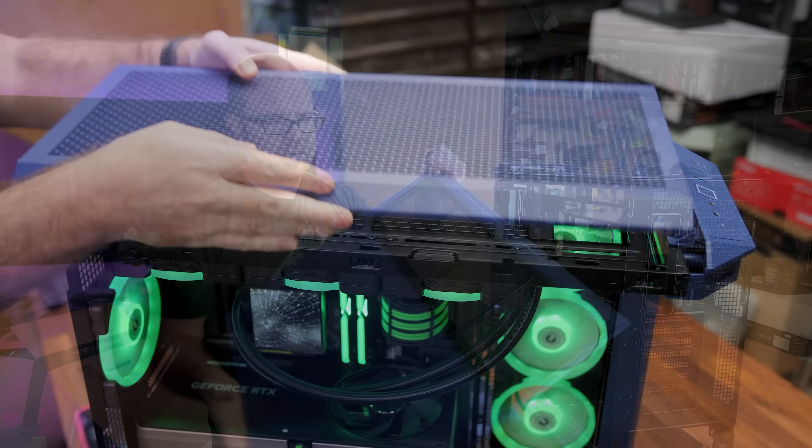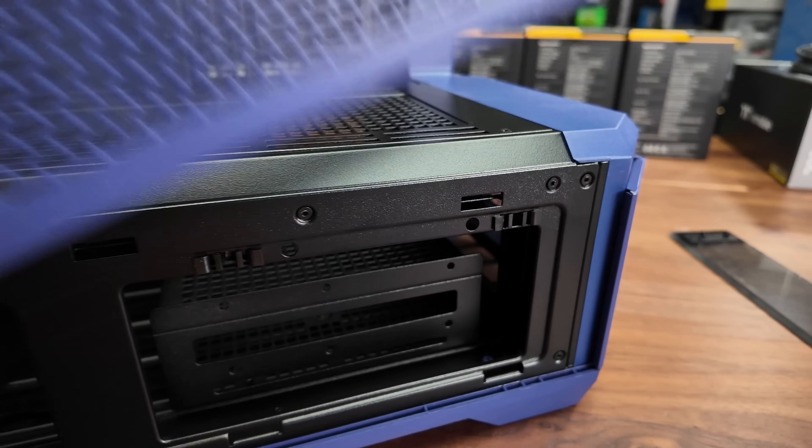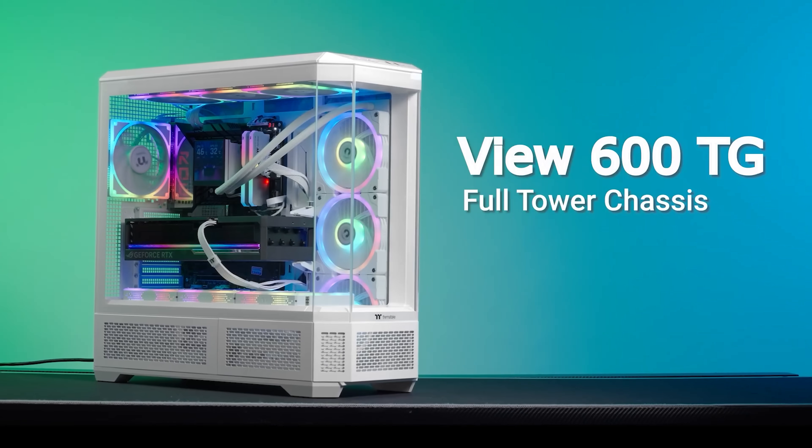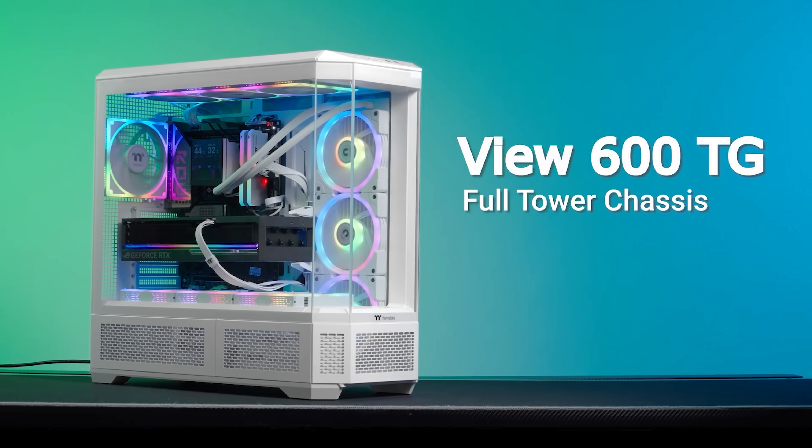It also includes an anti-sag GPU bracket and rotatable PCIe slots, as well as easily removable ventilation panels and plenty of room for cable management and added storage. There's an optional six-inch LCD add-on too. For more on the VIEW600TG from Thermaltake, click the sponsor link in the video description.